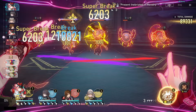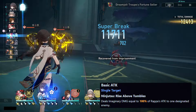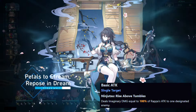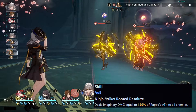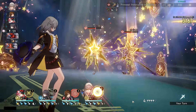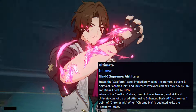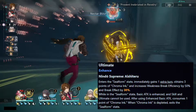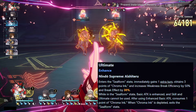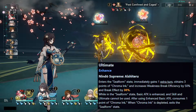Rappa is an imaginary character following the path of Erudition. Her basic attack deals imaginary damage equal to 100% of Rappa's attack to one designated enemy. Her skill deals imaginary damage equal to 120% of Rappa's attack to all enemies. Her ultimate enters the Seal Form state and immediately gains 1 extra turn, obtains 3 points of Chroma Ink, and increases weakness break efficiency by 50% and break effect by 30%. While in Seal Form, basic attack is enhanced and skill and ultimate cannot be used.